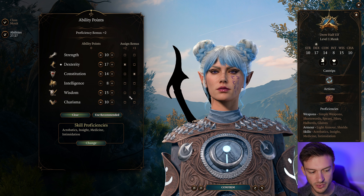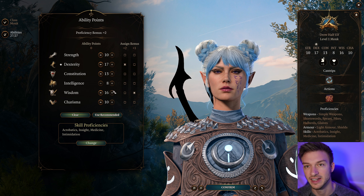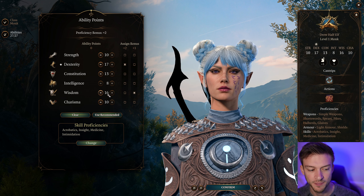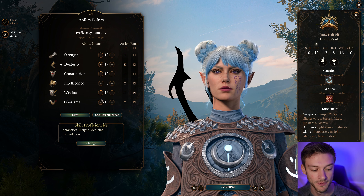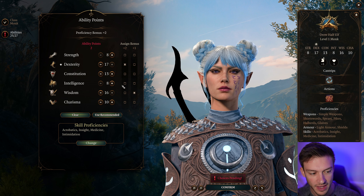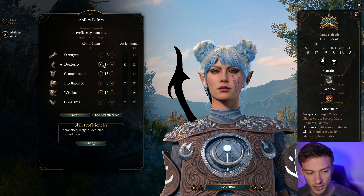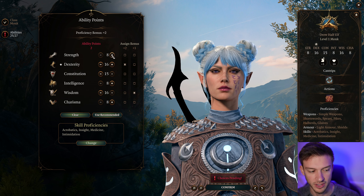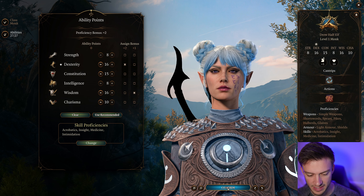We want to take our Wisdom up as high as we possibly can. Ideally, we'll get Wisdom up to around 16 — I think that's the most optimal placement. However, if you're the face of the party, take it to 17 and use the Hag to make it 18 for flat out better damage. Ideally we'll take Constitution up to about 14. You can go with an odd number and use Tavern Brawler to upgrade it one more. Or you can put those points into Charisma or Intelligence. We're going to go with something like this for our stats at level 1.